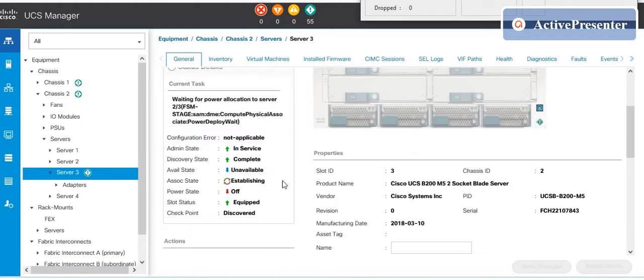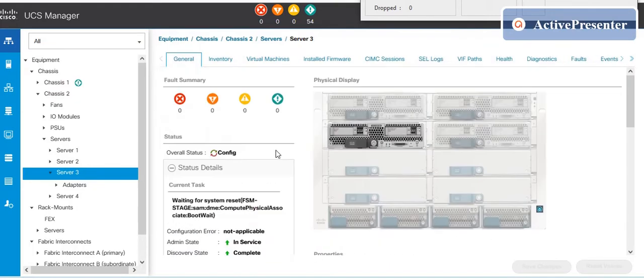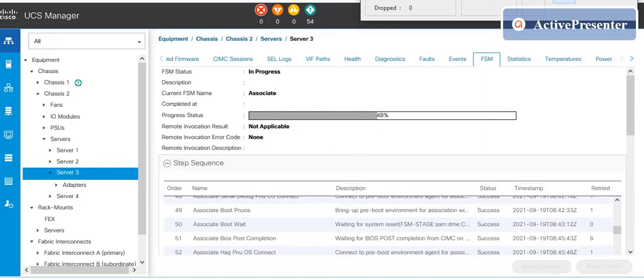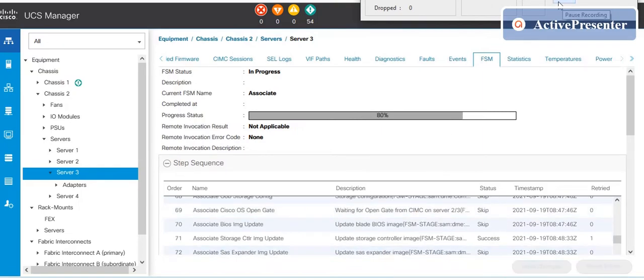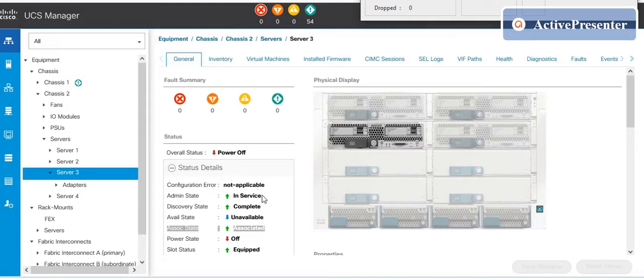Now it will start associating the service profile. We can verify the status on the FSM tab. Now I will boot the server. We can see the server booting status through the KVM console.